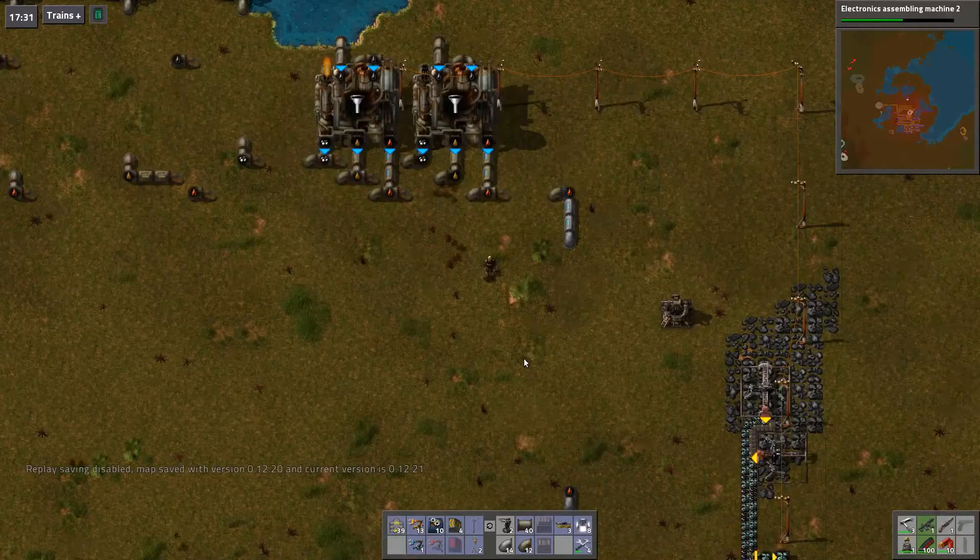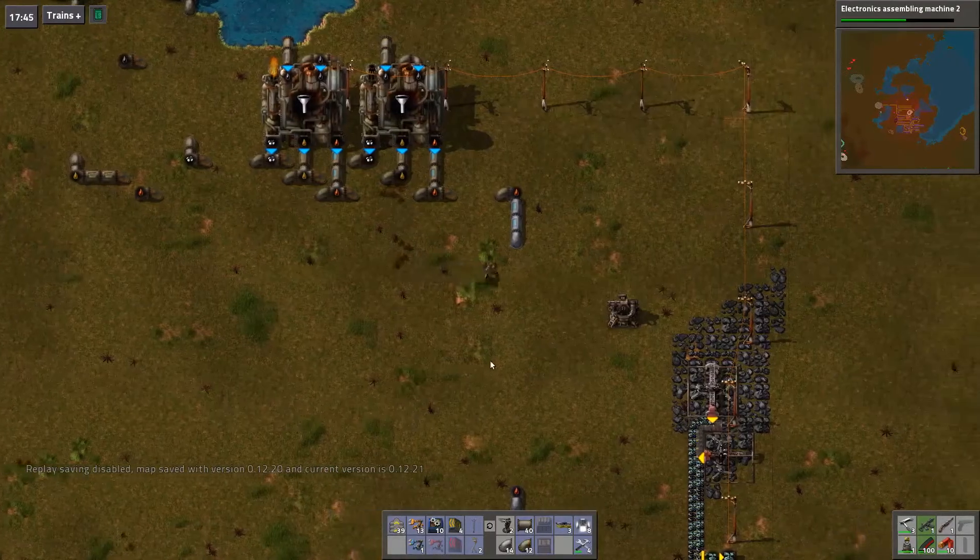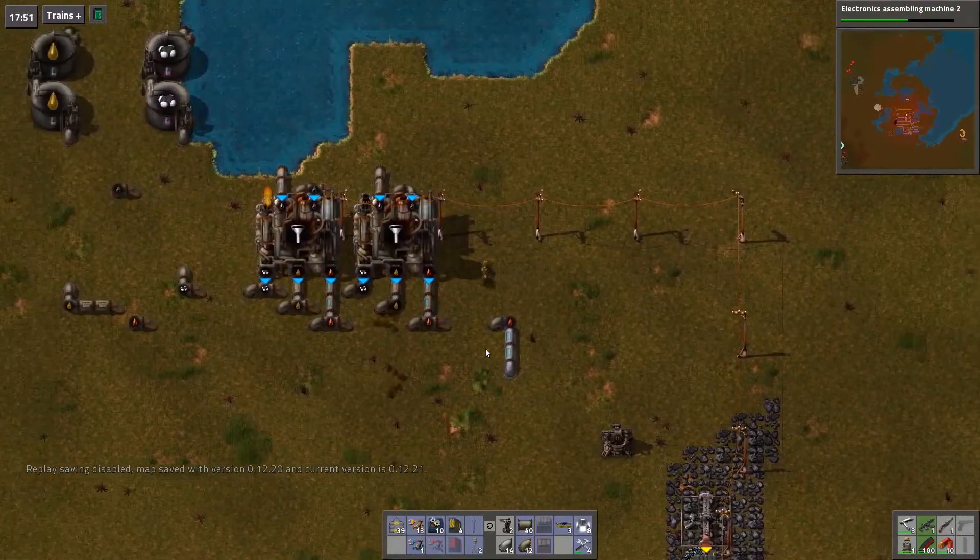Greetings all, Frog here. Let's play Factorio with Bob's mods and RSO. As you can see, we have upgraded to 0.12.21, getting closer and closer to the Steam release — very excited about that.